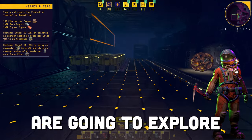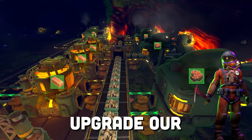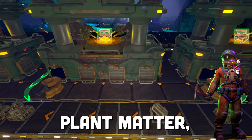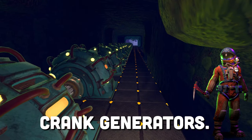In today's third episode, we are going to explore to unlock crucial production machines, upgrade our iron and copper mining setups, automate the creation of plant matter, and finally automate the cranking of the crank generators.